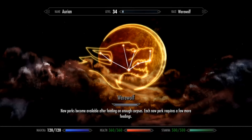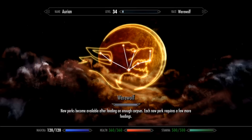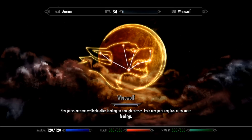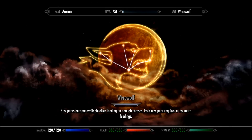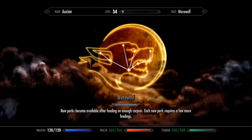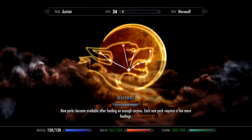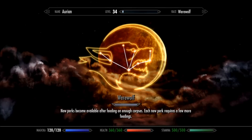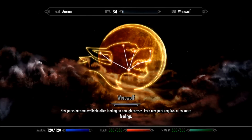Here we have the werewolf perk tree, and you can see it's pretty extensive. The way to level up the werewolf perk tree is actually by feeding on hearts from corpses. This starts with humans, but there will be a way to feed on other creatures as well, such as deer, bear, spiders, undead, and a few other things. We'll talk about that when we go into leveling. First, I wanted to walk through the skills, read them off and give you a little explanation of what each one is.